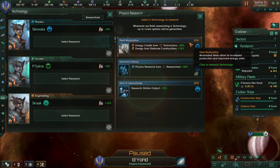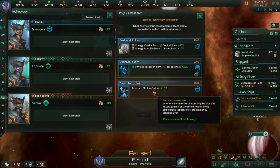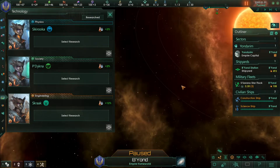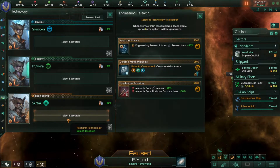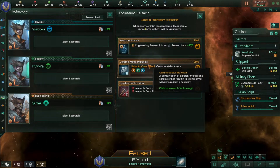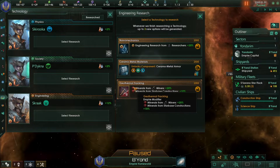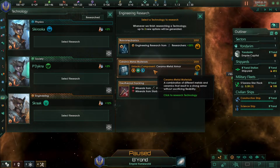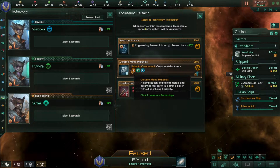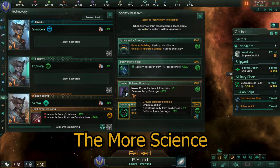Technology provides very useful boosts to your empire. There are three types: physics, society, and engineering. For example, one research option increases your research station output, another increases the minerals your jobs produce, and another provides new military equipment — like upgraded armor for ships. I'll go for the one that increases minerals, and then for society research I'll go with this one.